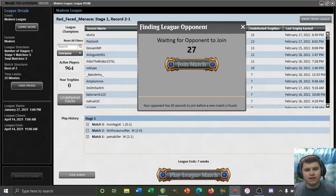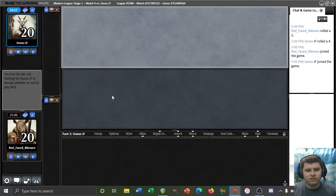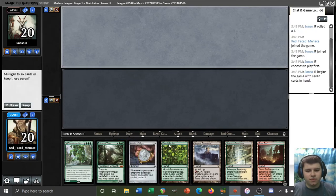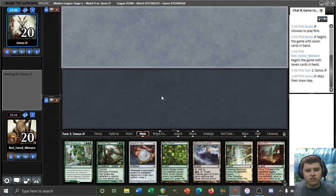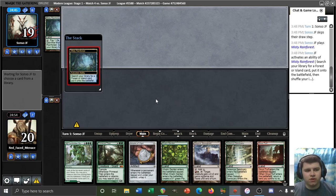All right, we have a match — let's hop on in. Will it be a good matchup or a bad matchup? Are we on the play or the draw? We're on the draw — unfortunate. We have a turn one amulet hand though. We're lacking some ramp, but especially on the draw I think we keep this. If we top-deck a Dryad, an Azusa, or even a Summoner's Pact, we might be pretty okay here.